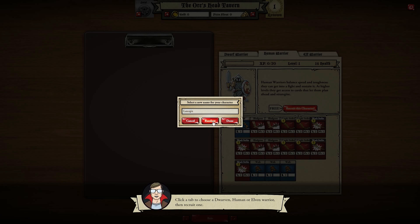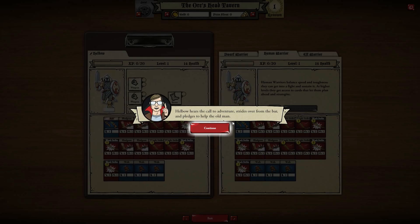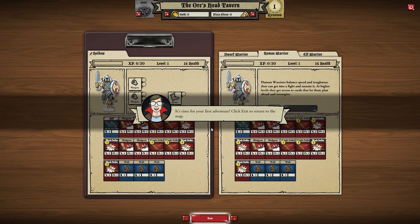What's his name? We can go random. Hellbow — that'll do. Okay, Hellbow hears the call to adventure, strides over from the barn, pledges to help the old man. It's time for your first adventure.